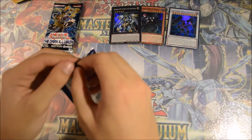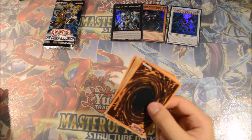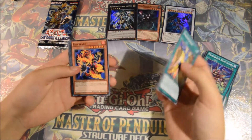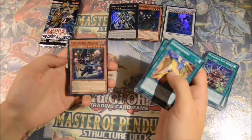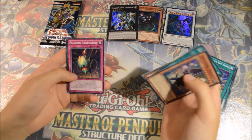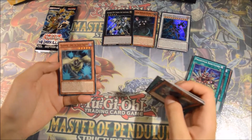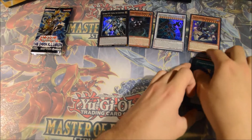Next pack. Let's see if we get a high rarity card. Performapal Empowerment, Red Warg, Forbidden Dark Contract with the Swamp King, Traptrix Cularia, and Toon Dark Magician — super rare! Paleozoic Hallucigenia, King Scarlet, Magical Mallet Breaker Field, and Gofu.